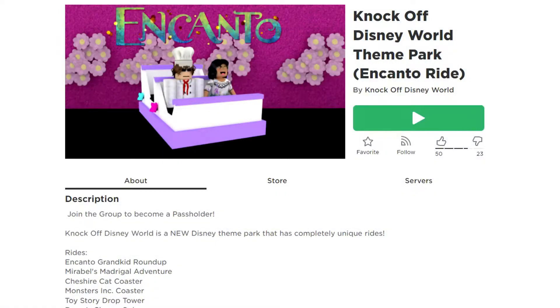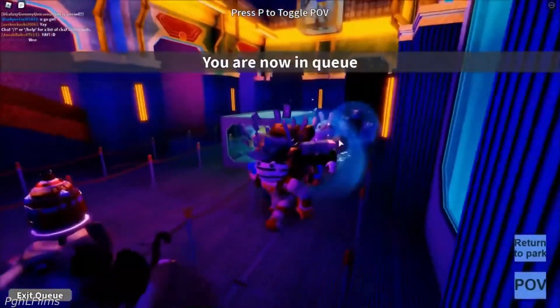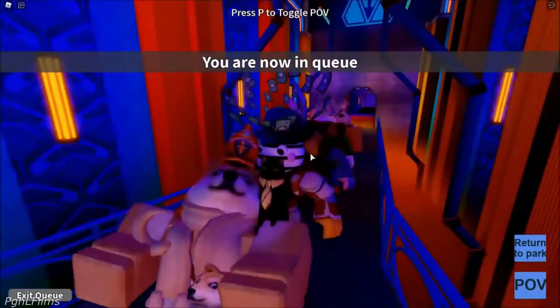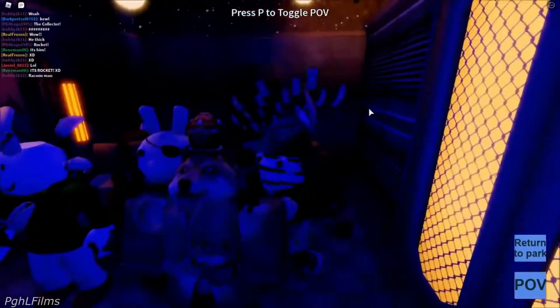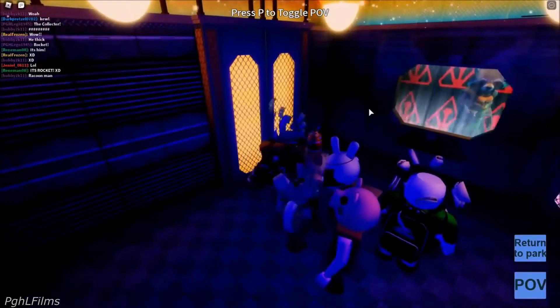Number one: Knockoff Disney World Theme Park. The game allows you to ride different rides available at Disney. You'll be able to tour the park and see for yourself — the map is well developed and several unique items are waiting for you to find. Rides include Encanto Grandkid Roundup, Maribel's Magical Adventure, and Avengers Training Challenge.